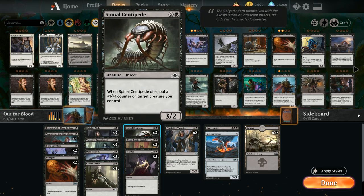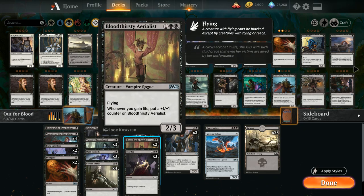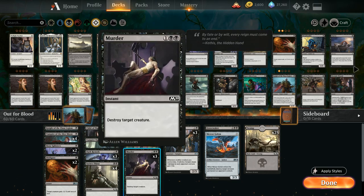Next up we've got the Spinal Centipede at 3 mana as a 3/2 insect that when it dies we get to put a +1/+1 counter on target creature we control. Of course the two copies of Aerialist. Then we've got three copies of Murder to destroy target creature at instant speed — no questions asked.